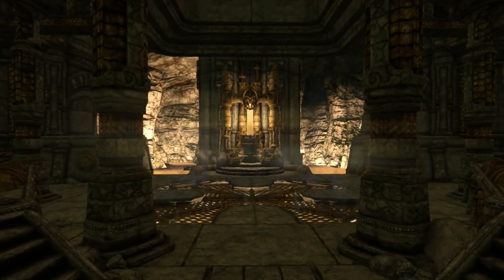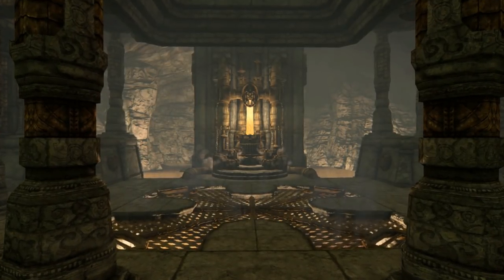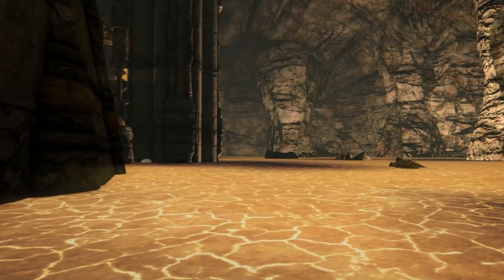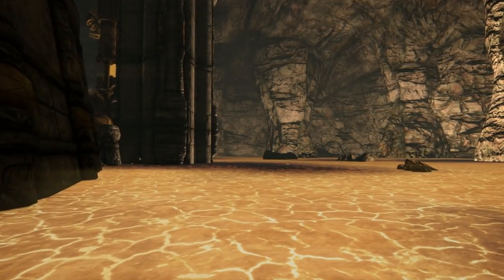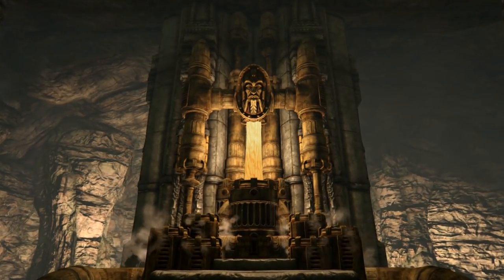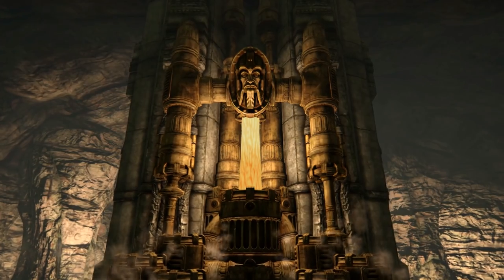Starting off, the Aetherium Forge was a legendary ancient Dwarven metal-luring site that was once used to forge tools out of Aetherium — a strange blue rock with magical properties that even modern scholars fail to completely understand and use. Evidently, nearly 4,000 years ago, the Dwarves were able to harness it and build some of the most powerful devices of their time.